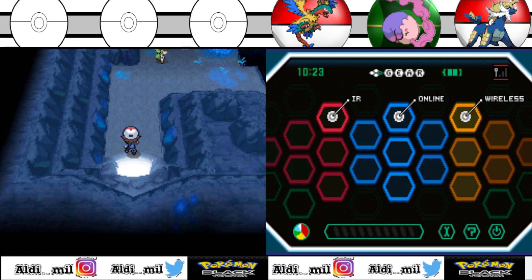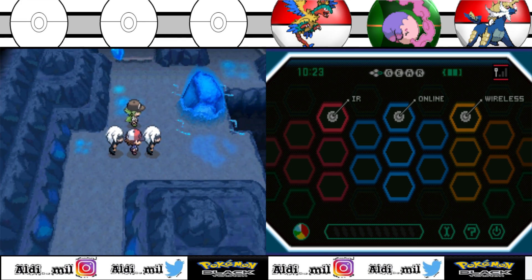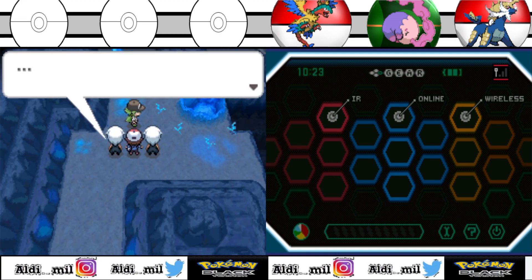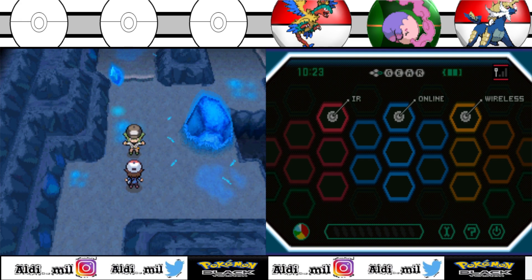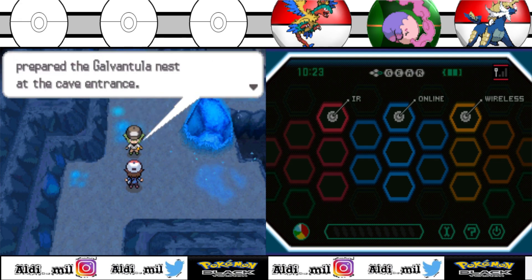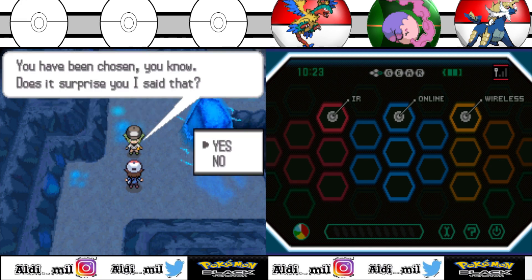Hey, welcome back to me, Alimil. This time I'm in the Chargestone Cave. I think that's the name of this cave - Chargestone. This is something you should do actually, because if you want to go to the next city, you have to go this way.